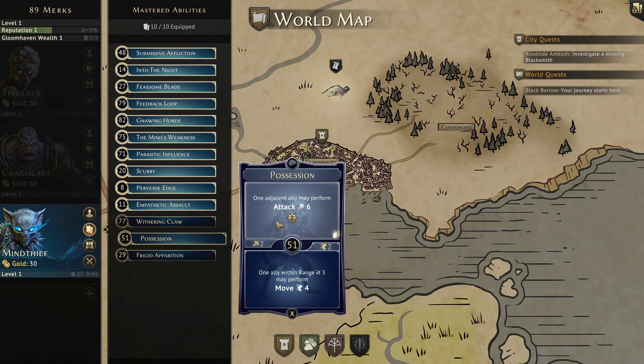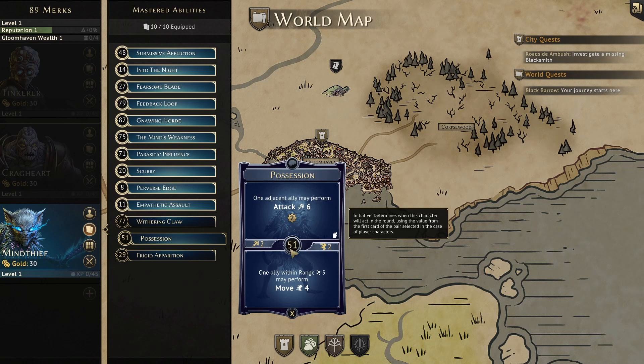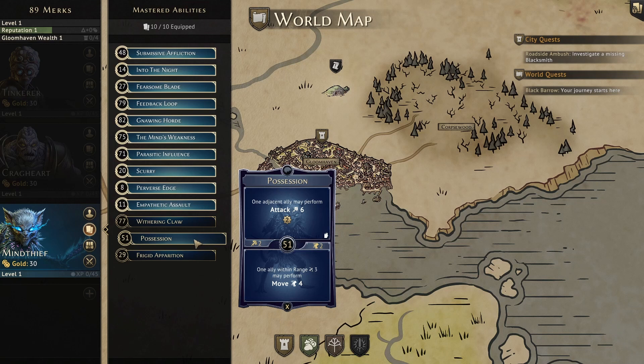The next X card is Possession. The top grants an adjacent ally an attack 6, and we gain 2 XP for a loss. This can be useful if you are buddy-buddy with the party tank and are adjacent to them a lot, though you might want to wait till your ally is strengthened so they have advantage, as burning a card only to miss completely really sucks. The bottom grants an ally within range 3 a move 4, so in the right situation this could be great for helping an ally catch up or get out of danger. The initiative is a 51, and whether to use this card comes down to party composition and how your party plays.